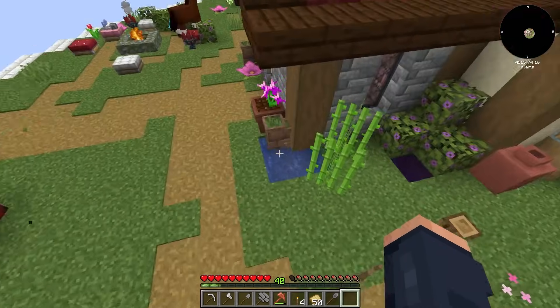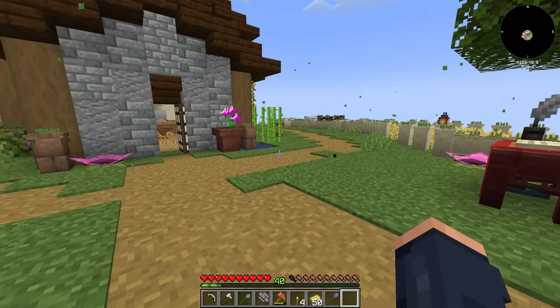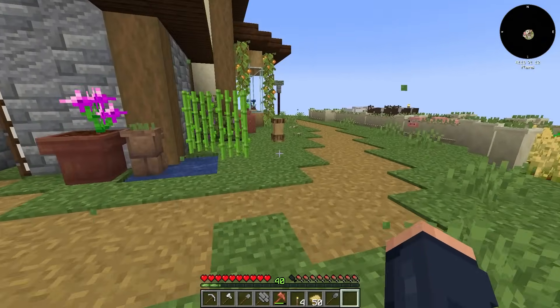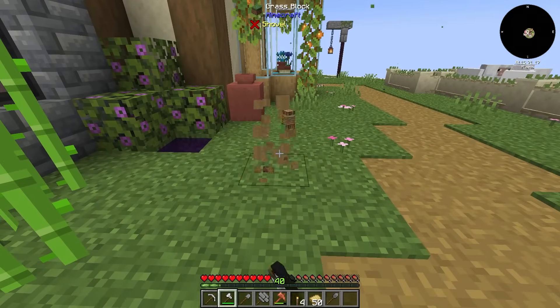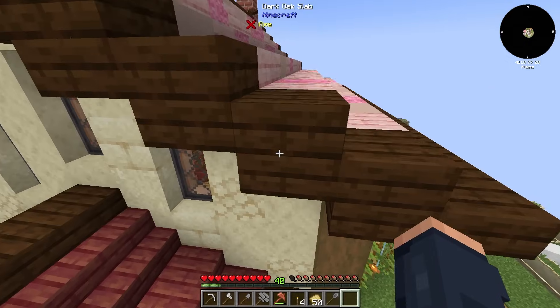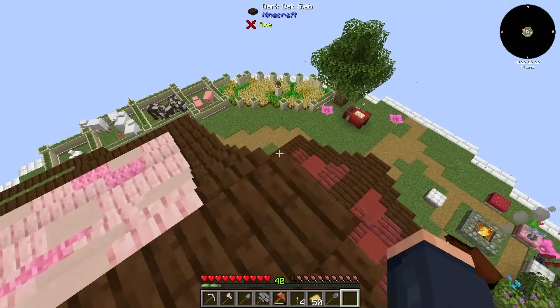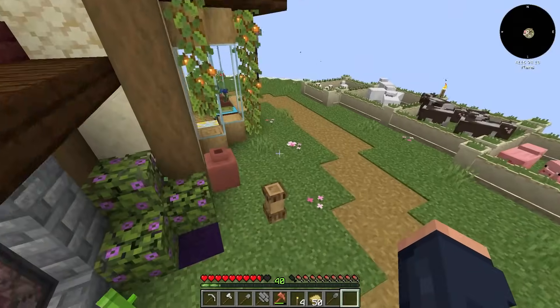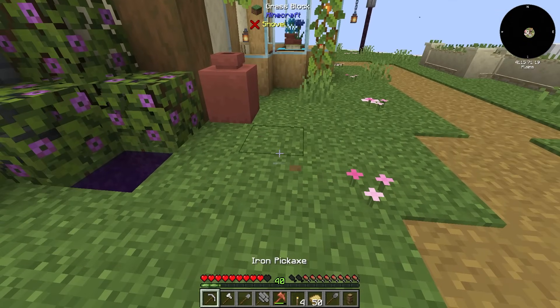You can only fly up to a certain distance before the balloon pops and the lead breaks. It's a really nice early game method of having some sort of flight that allows you to reach heights, like up here where you can get on top of your buildings. And of course, if you want to break it, you can just break it and you get your stuff back again.